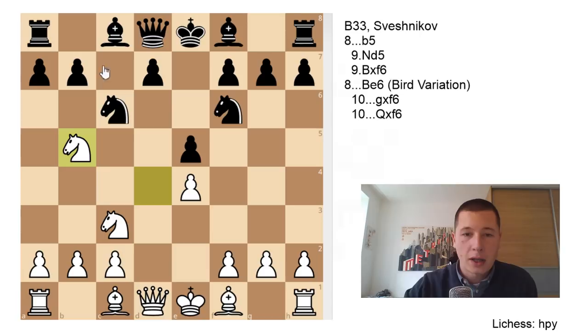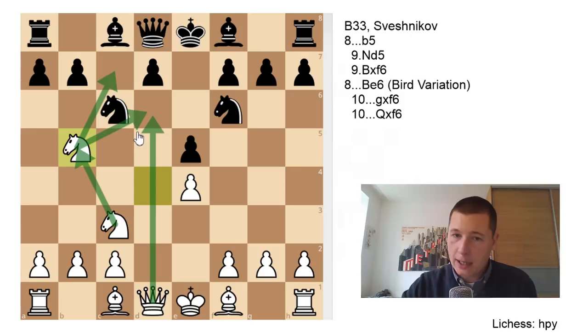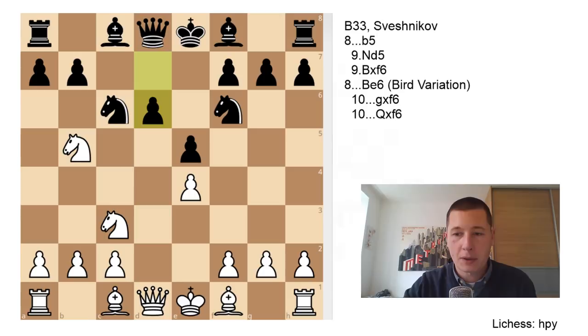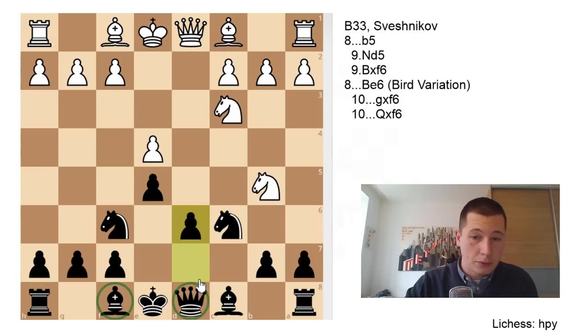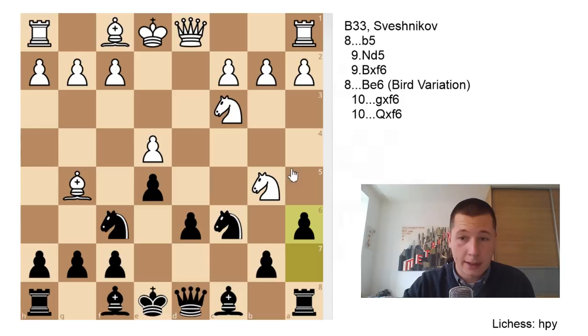The line is pretty straightforward. Black doesn't want to allow White to check on D6 — if White manages Bishop to D6, then Bishop takes, Queen takes, and White has too much of a bind. The other Knight is coming into B5, threatening Nc7 checks and Nd6 once again — this just can't be allowed. So the only move for Black is Pawn to D6. Let me flip the board for those playing with the Black pieces. D6 is the only way to prevent Nd6, because it's now defended twice. White continues with Bg5, pinning the Knight and threatening to get his Knight into D5. This move indirectly attacks D5 by removing the defender — the Knight is pinned to the Queen. Now the thematic Pawn push A6, chasing the Knight away. The Knight doesn't have any squares except Nd3, and this is the starting position of the Sveshnikov Sicilian.